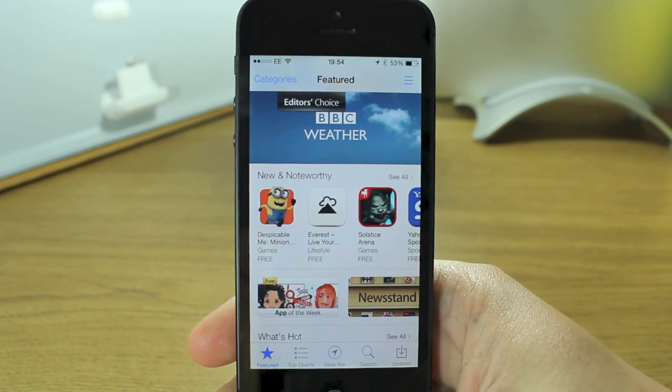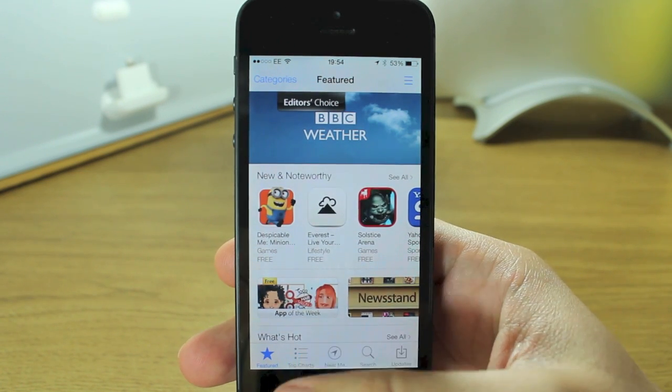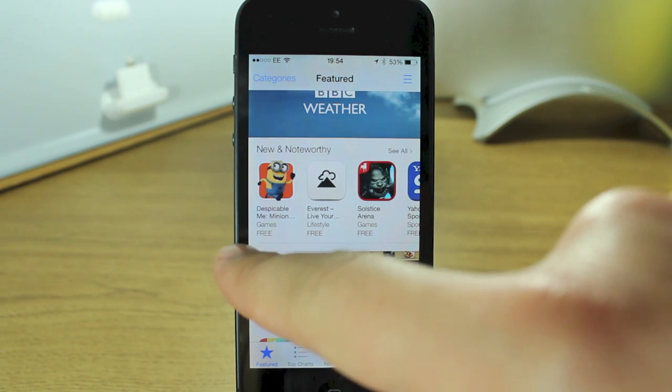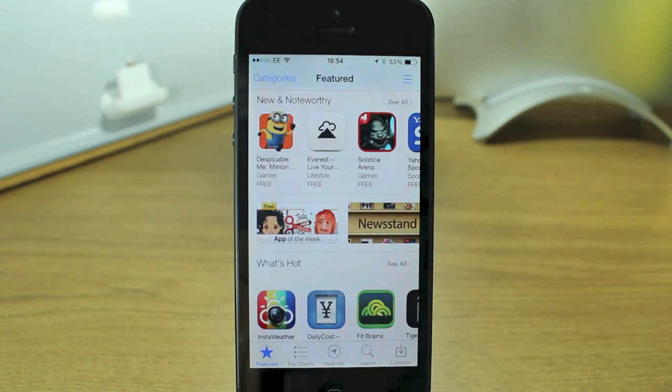Design-wise you won't be surprised to see that they've kept the same unified look that they've got in the rest of the iOS 7 apps. So it's very white, very clean, very crisp and you see these dividing lines — they're grey and they kind of stop partway across, they don't go all the way to the end. It's pretty much like every other iOS 7 app.